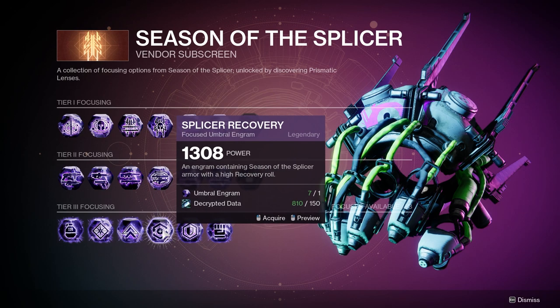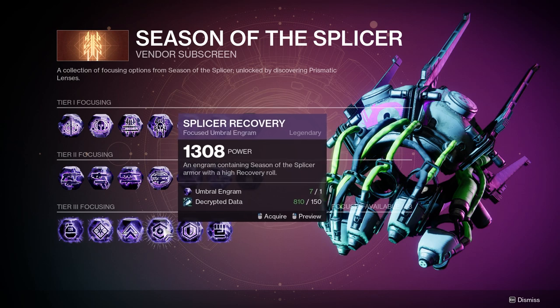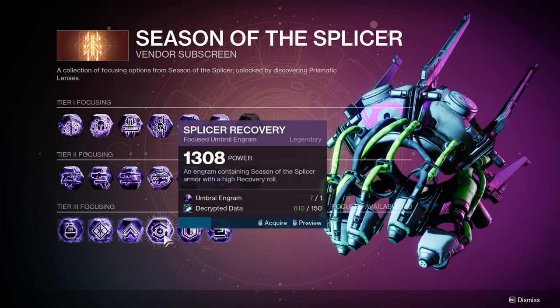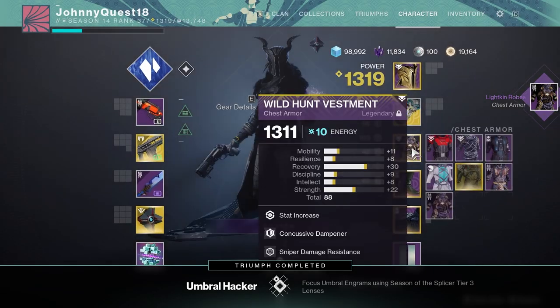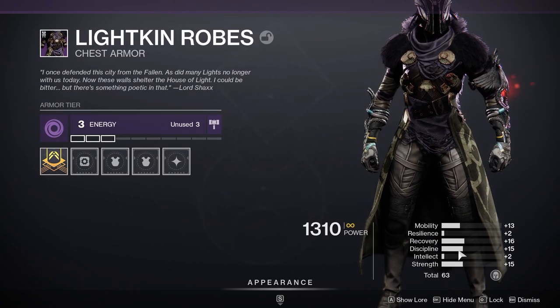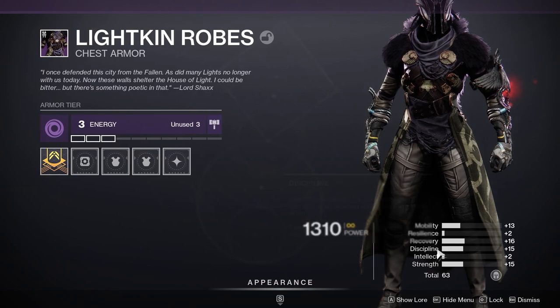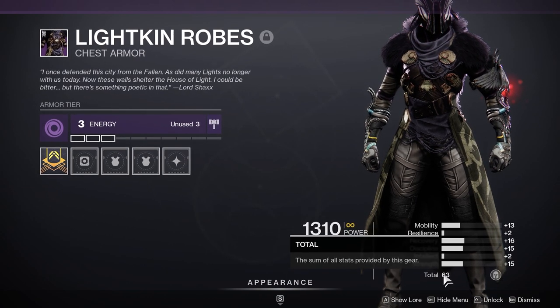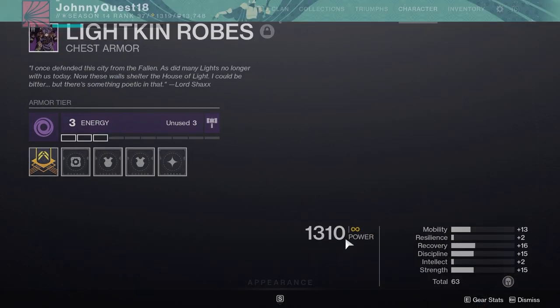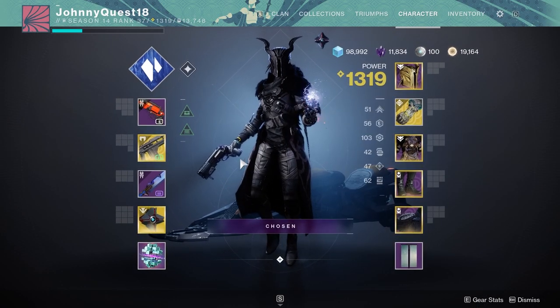I'm going to do one of these live right now just to see what the roll is, because I do not know if they have improved these to actually have high stats or if they're still going to be kind of trash like they were last time - and you only get three a week, so they better be worth it. Lightkin Robes - 63 total. The minimum is still I think 15 per stat. No intellect, not great, but that's not terrible all around. A 63 is not bad. In theory I'd have to do a bunch of these to see what the average is, but that's a promising start. Once everyone does more of these, we can see if it's actually going to be worth it or not.